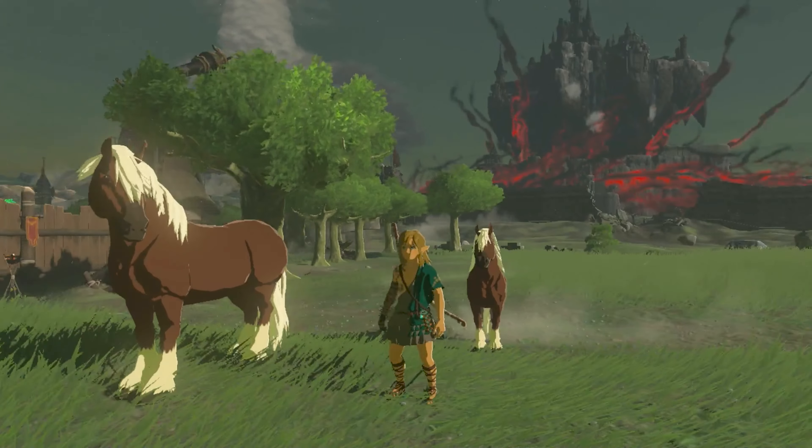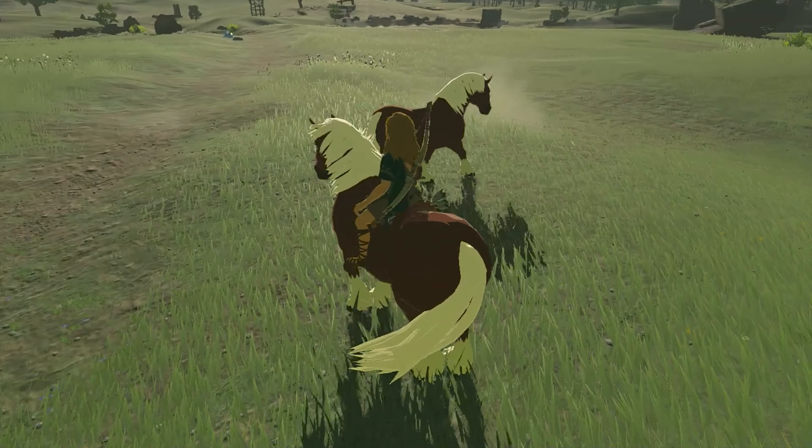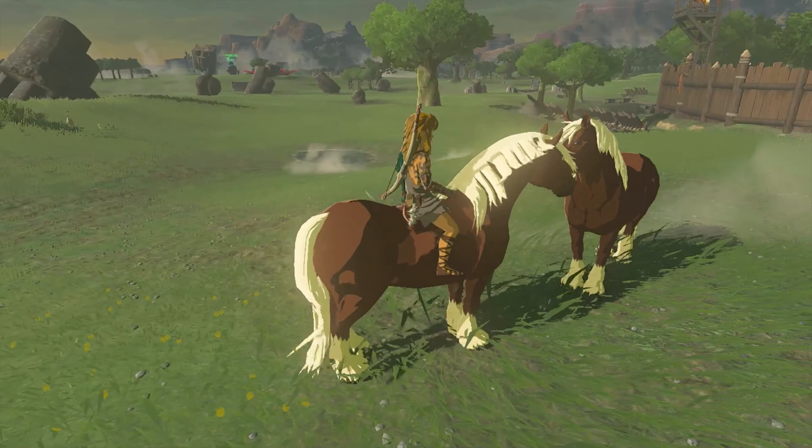But wait — what if you want two Eponas? You can do that too, by scanning the other amiibo. So if you scan the Smash Brothers one, just go ahead and scan the Twilight Princess one, or vice versa. Double the horsies, double the fun.